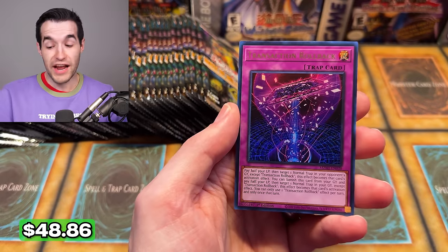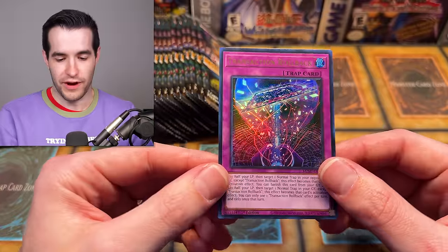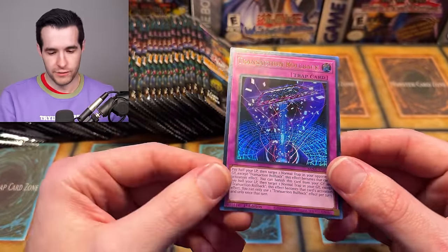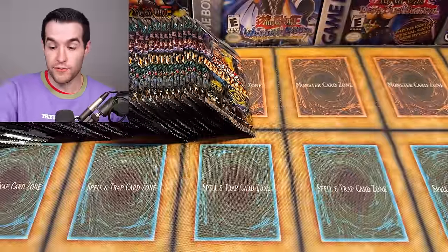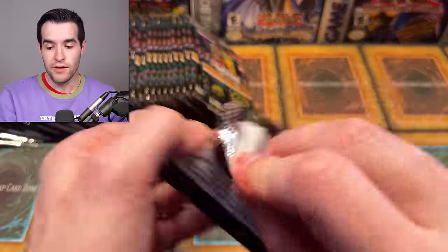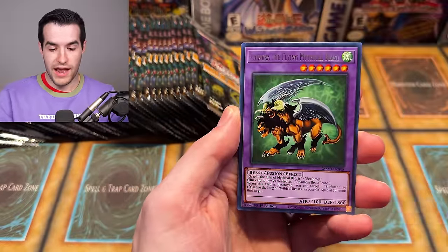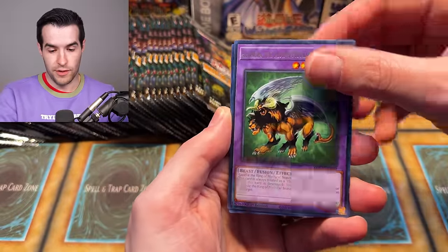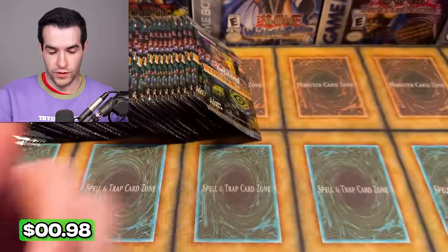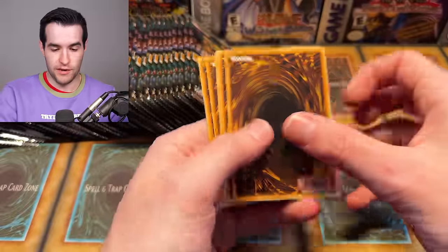Flame Swordsman — another ultra! This could be a good sign. Reinforce, and a Transaction Rollback. There we go. This is nearly as expensive as the Bonfire from the last I've seen — not up on TCG Player yet because it's not Friday yet. Friday is really when the prices go down. Keep that in mind before you go crazy and buy a bunch of playsets of stuff — a lot of the prices are going to come down. But the last I saw, Transaction Rollback was pretty expensive, so that's already a great pull.